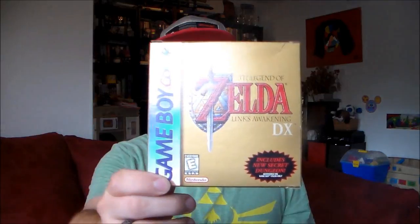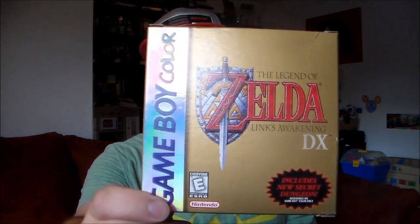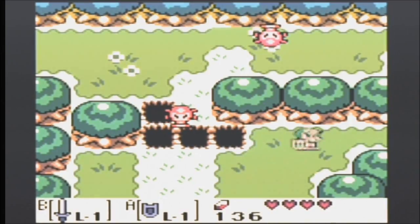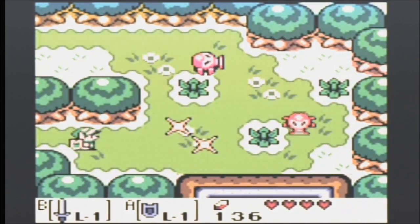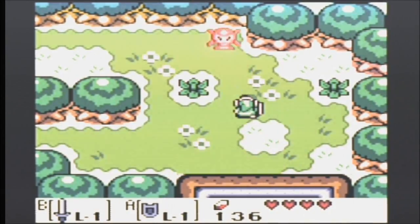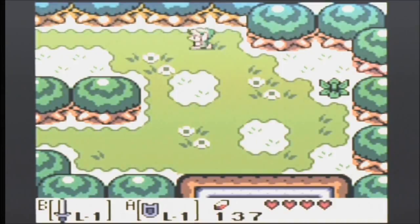Hello and welcome to Turbo Thumbs. I am Ross DeJoe and this is Thumb Through, and we are thumbing through The Legend of Zelda: Link's Awakening DX for the Game Boy Color. Let's get back to it. Last time we finished up the first dungeon, so let's move on to the swamp.